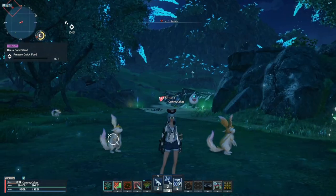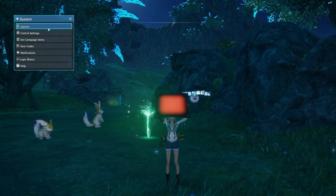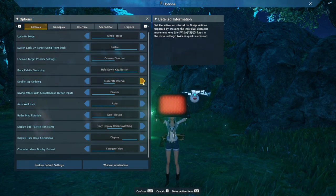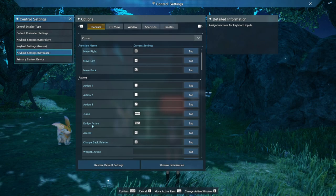By default, the game has double tap dodging enabled. You can disable this in the same gameplay settings. Double tap dodging means if you hit a directional key twice, your character will dodge. Instead, I recommend that you set a dedicated dodge key. For me, I use shift since that is my crouch button on first person shooter games.